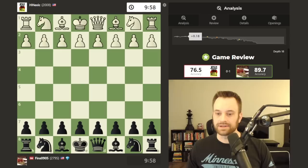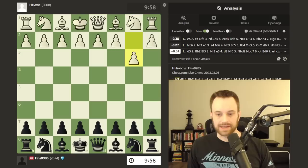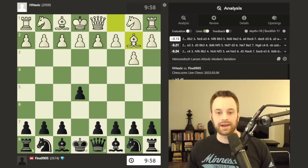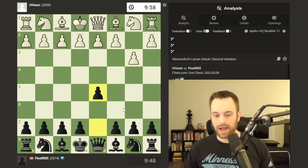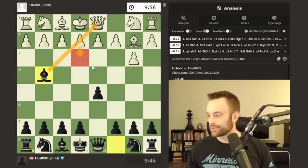Alright, so 76.5% accuracy for my opponent, 89.7% for me. The Nimzo-Larsen — lots of ways you can play against this of course. A lot of people play e5, there's nothing wrong with that. I personally don't like to have that pawn under pressure if I can avoid it, but this line's perfectly playable. I've almost always played d5 in this position and then bishop g4 — I just like that it hinders the e3 reply by white.